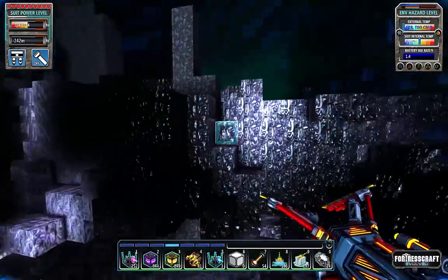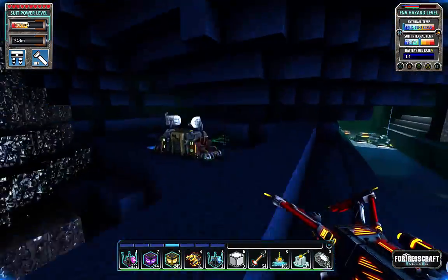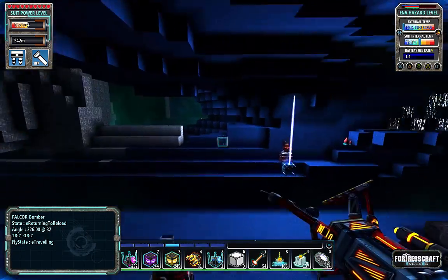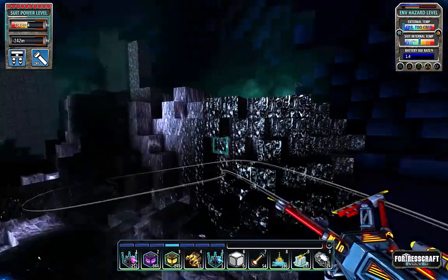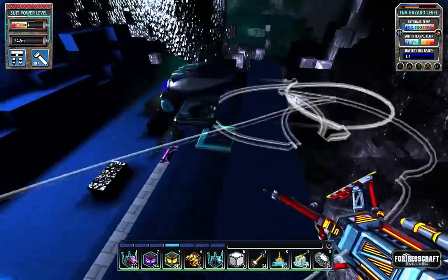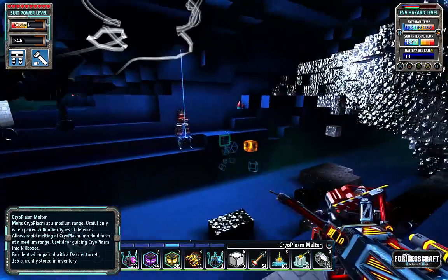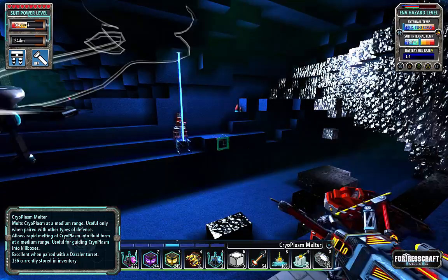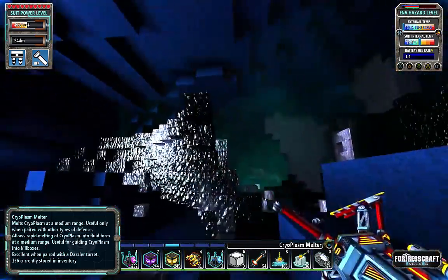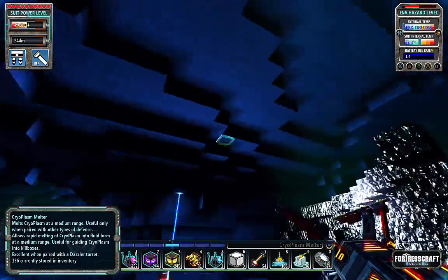Looking pretty good. We've got this whole huge mountain of cryoplasm right here, but I think we can ignore it for the most part. Yeah, this system would work — these things can hit quite a ways away. So I think one on both sides will be able to do a little dome around here, clearing out a nice space for us.